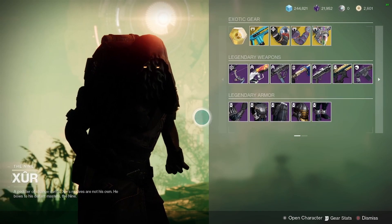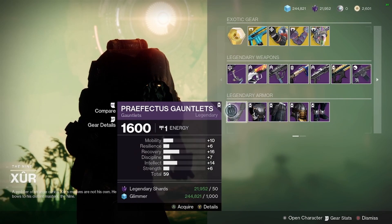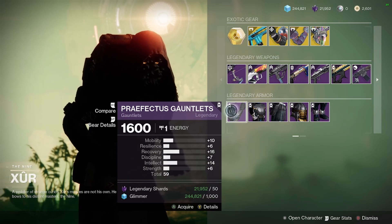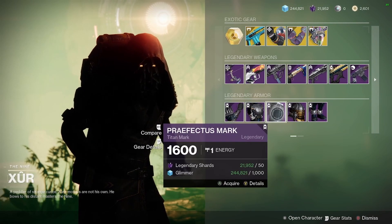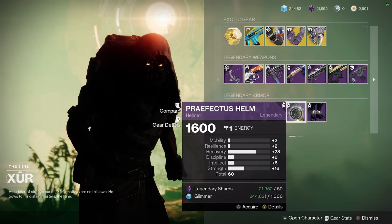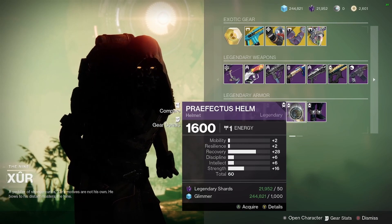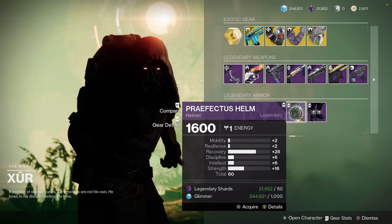For the Titan, he has the Perfectus armor set. It's got a recovery of 28 and a total stat of 16 for the helmet — that's pretty good. It is lower on the other stats, wish they were up a little bit more.